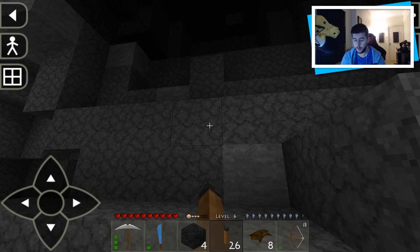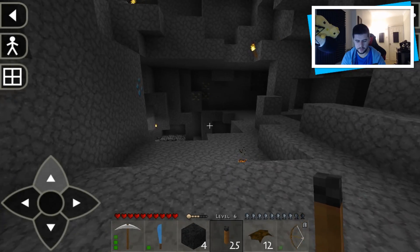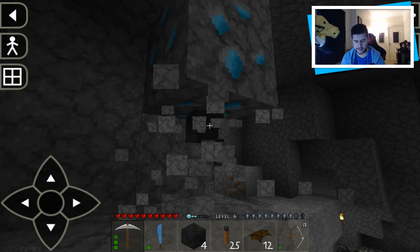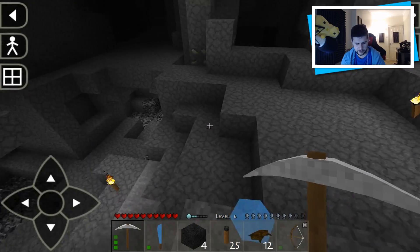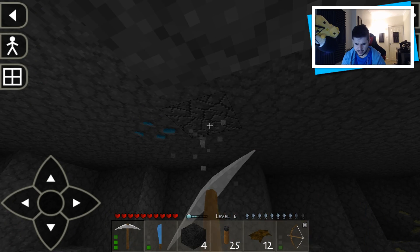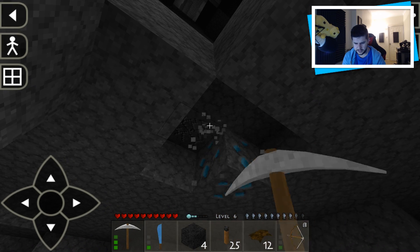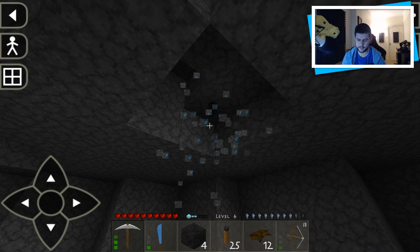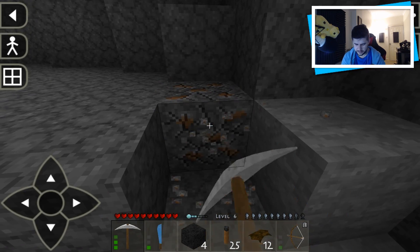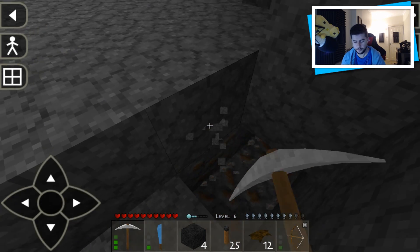I could probably use my diamond pickaxe now. Come on — I was using the wrong thing. All right, I got 12 of them. Let's see how many diamonds we've got here — I think it's only a handful, only two. If it's only two I'll be a little bummed but still better than nothing. Did I pick them up? We've got two diamonds — please tell me there's more. It's just one more. Technically it's four total. I'll take that — that's a positive. We've still got so much iron as well.